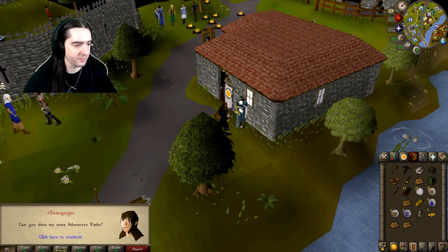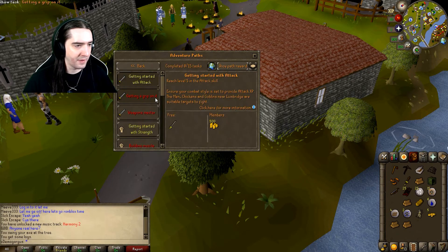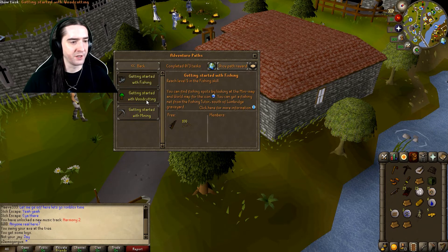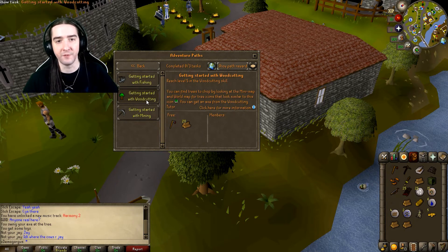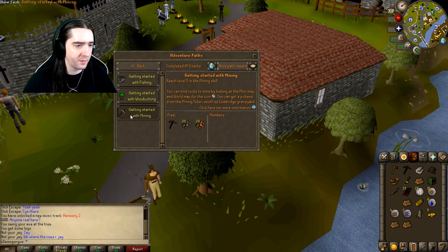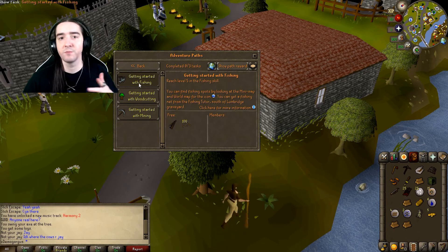Adventure John explains: 'An Adventure Path is a list of tasks you can complete in any order. I'll give you a Starter Kit with useful items. Once you complete a task, come to me and I'll give you a reward.' The Combat Path includes: reach level 5 Attack, level 5 Fishing, and level 5 Woodcutting. So let's try to get level 5 in Fighting, Woodcutting, and possibly Mining — just start with the basics.